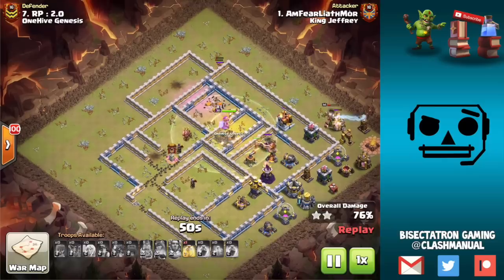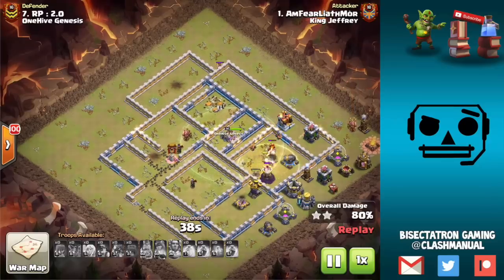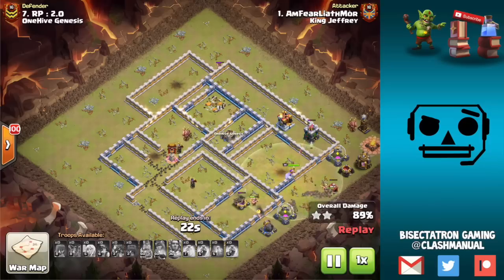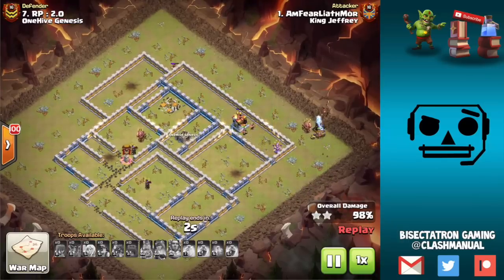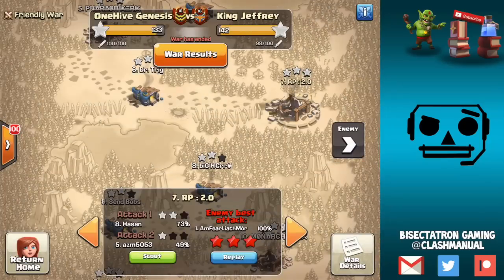Miners and dragons share a common thread: no base really screams 'easy to hit with miners' or 'easy to hit with dragons' on its own. It's something else calling the shots — the funnel, the setup. Maybe you can get great value using heroes for a queen walk along the outside to funnel in, or a lot of bat spell value. Dragons and miners just move through a base, targeting any building, no clustering value. It all comes down to the setup, the pathing — mostly determined by how you use your heroes and small e-dragon funnels on the outside.